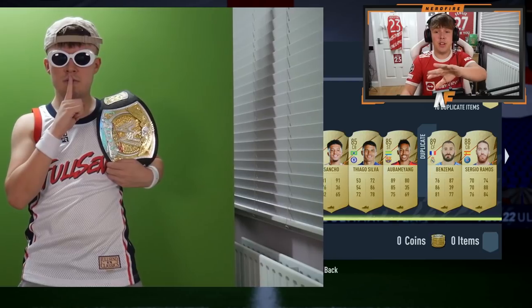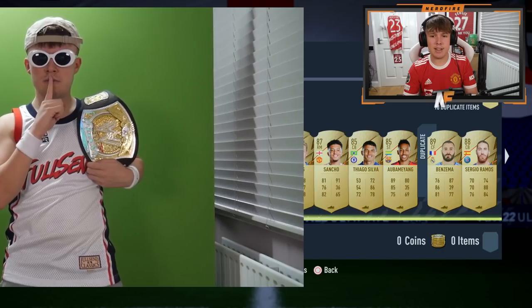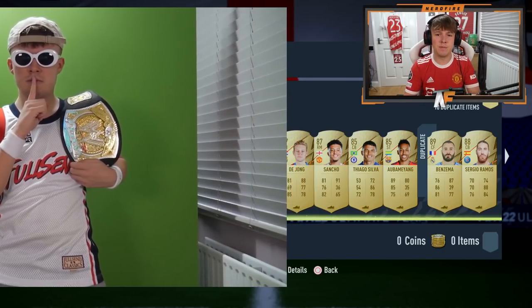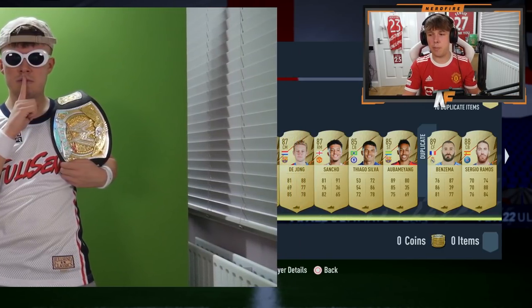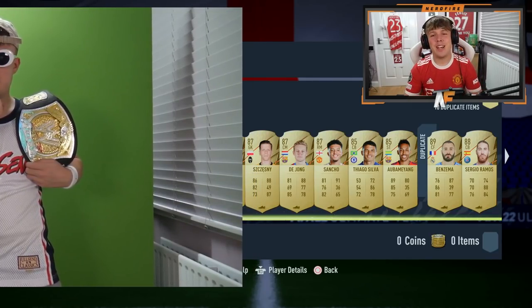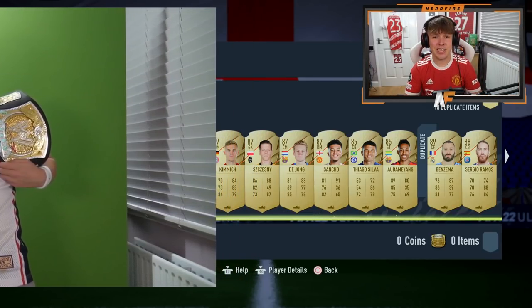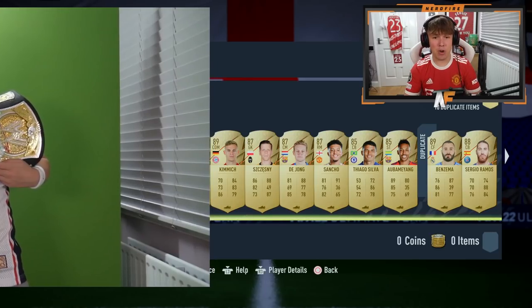We've got a lot of duplicates. 87 from the third player along is a decent start. De Jong 87. We need a bit of progress here, please EA Sports. That's three 87s in a row. We might not even have a blue here. Kimmich is 89 - we're making progress, but I want to see blue. There can't be many players left.